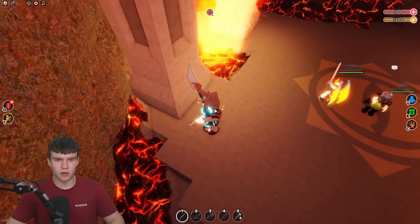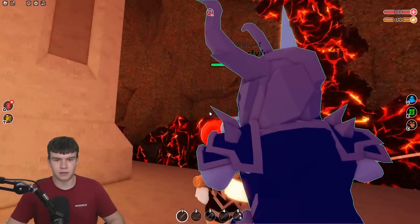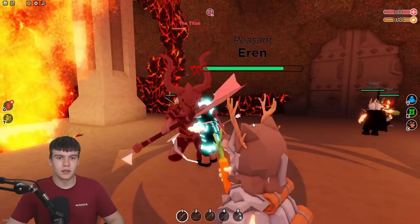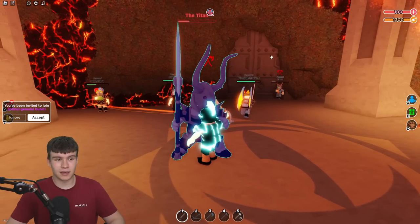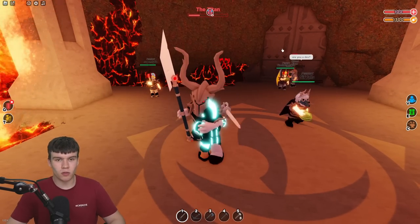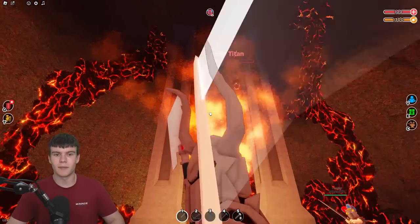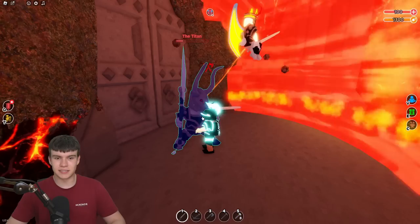It looks like it has three different modes: the normal one, the red one where it goes into a rage mode, and then the blue one where it doesn't take any damage at all. You can damage it in both the red and normal mode, but you cannot in the blue mode. It actually looks like the door's closed here, so you might want to try and mine the door while someone else is trying to fight the thing. The Titan is nearly dead - and this is essentially how we can go and defeat this boss.